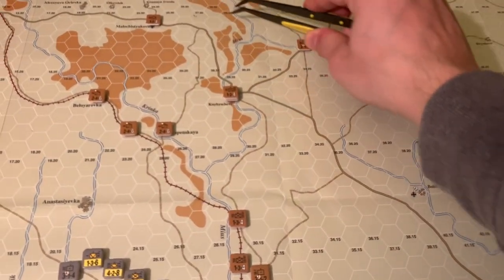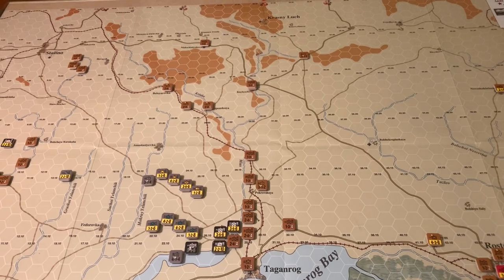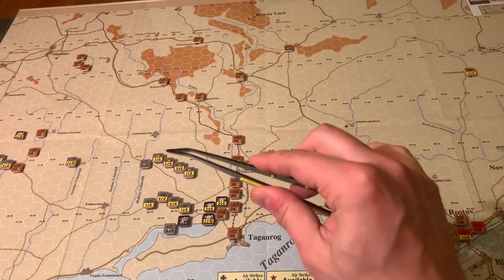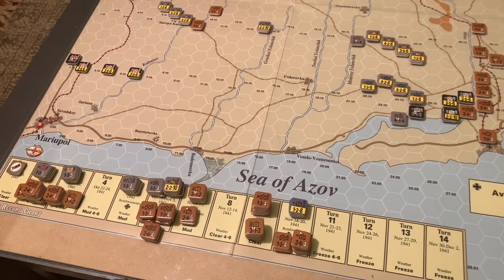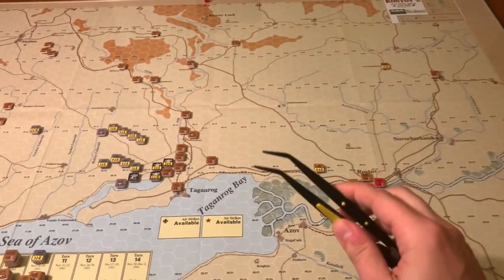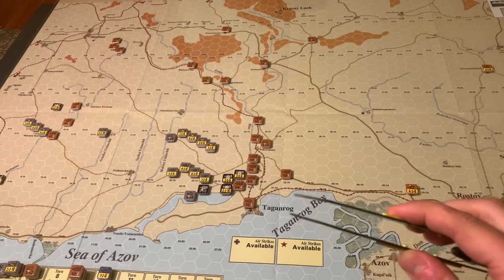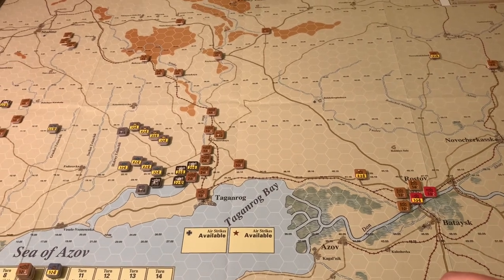The Germans want to drive the Soviets back across these rivers. The Soviets don't start with a lot on the map - these are all pretty much single-stack units and the Germans are typically double-stacked. But as the game goes along, the Soviets get a lot more reinforcements. The asymmetry that makes this interesting is that Soviet reinforcements come in along three of the four edges of the map, while Germans only get their reinforcements from one side. So the Germans are facing a counter-attack from multiple angles while also trying to push through and take Rostov as quickly as possible.